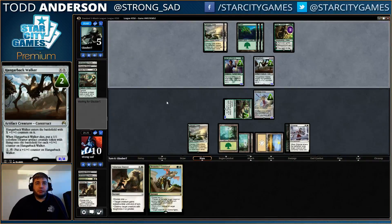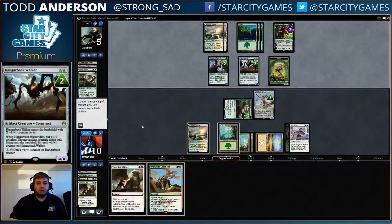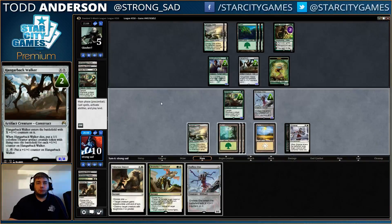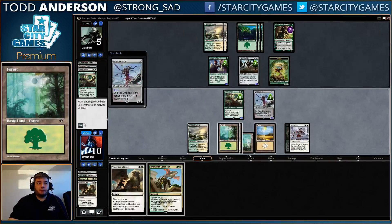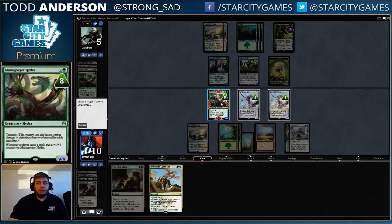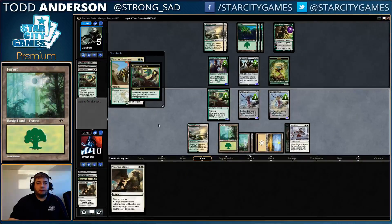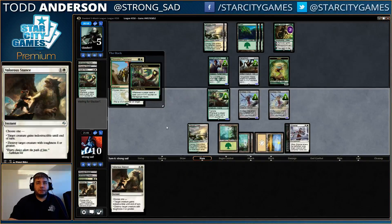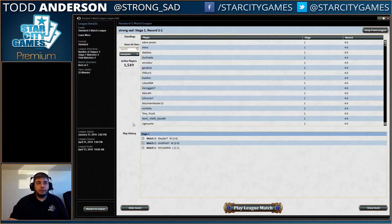He's at 5. He can only put one more toughness into play off of what's in play. Play a 1-1, provoke his command, hold up Valor Stance — seems fine. Put a counter here, and then have Endless One fight Plant. Throw all our guys at his face and hold up Valor Stance to protect our Mana Gorger Hydra from a Valor Stance of his.